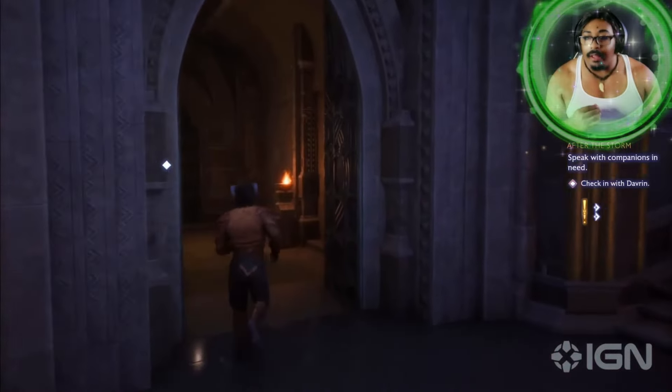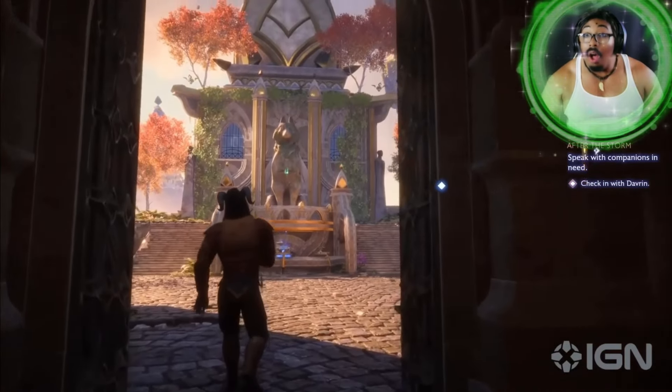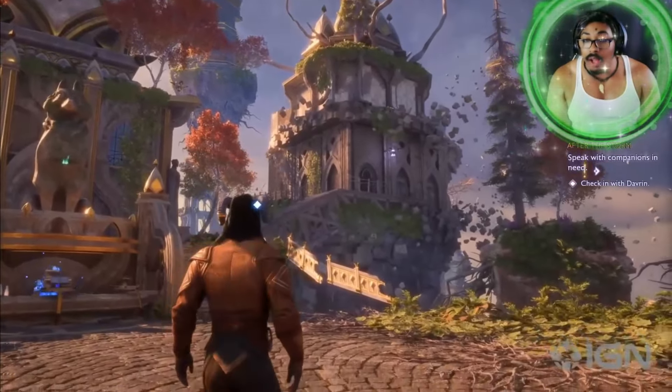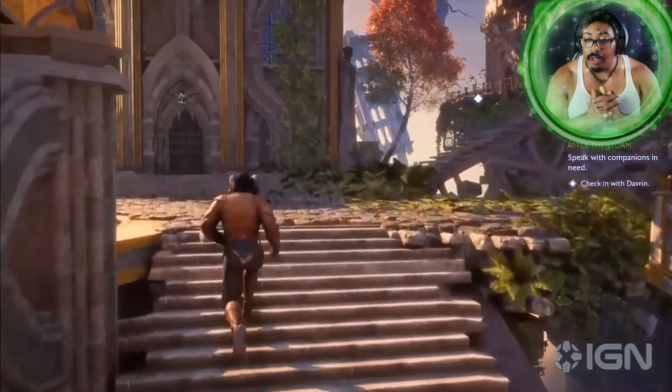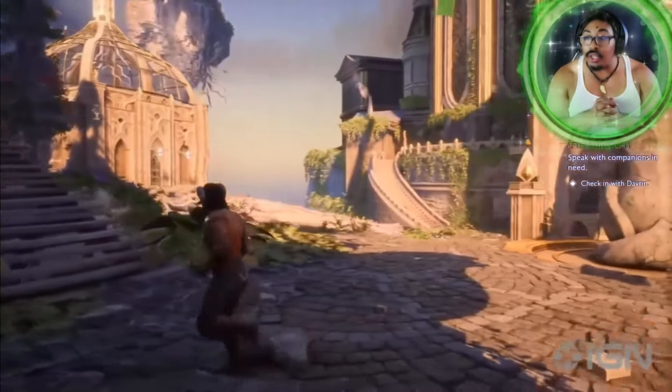So you're in the Lighthouse — this is your base of operations that you inherited, willingly or unwillingly, from Solas. It is located in the Fade. It's where Solas was able to start planning his rebellion against the Elven Gods millennia ago. Right now, you and your team have occupied it, started to build it, started to shape itself around your personality.